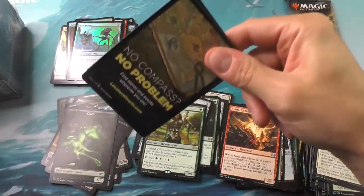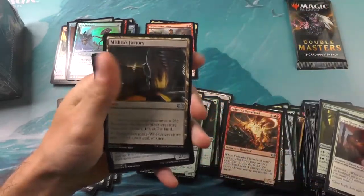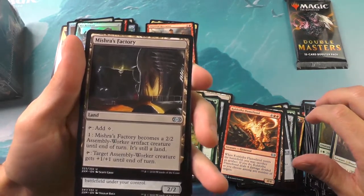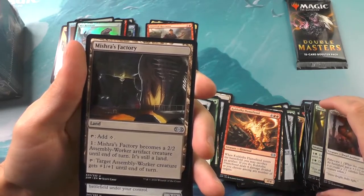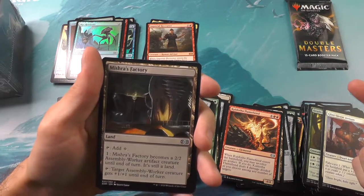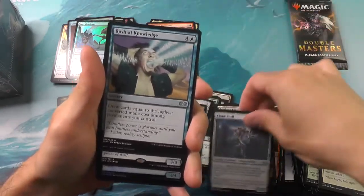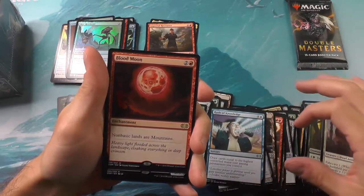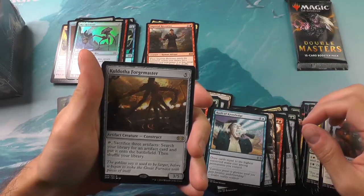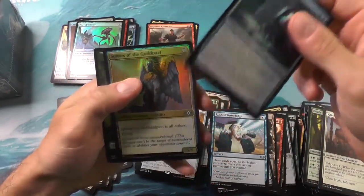Alright, we've got two more packs of our first twelve, and then we're going to tear into that VIP — I'm super excited. Mishra's Factory — I'm not sure about the new artwork; the originals are awesome, and they had different seasons like winter and summer — I think this one only has the one. We got another Clone Shell, and a Blood Moon — very cool. And the Kuldotha Forgemaster with like six different arms, a Corridor Monitor, and a Sphinx of the Steel Wind.